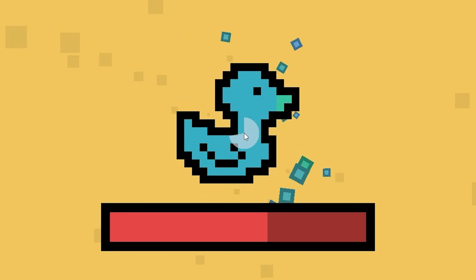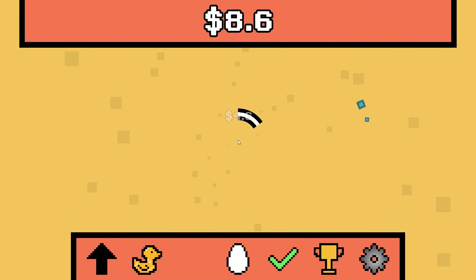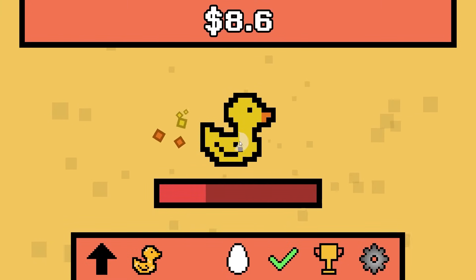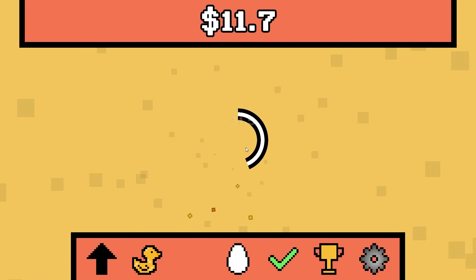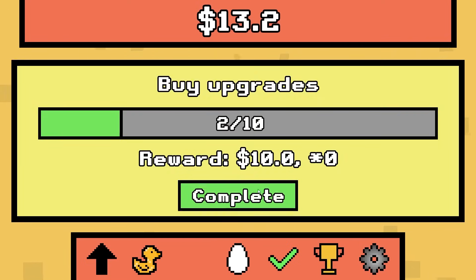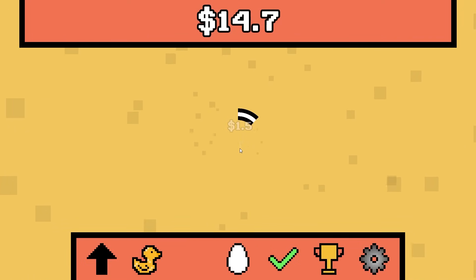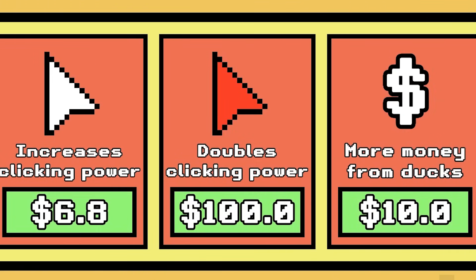Oh look, he just spawned — I think it's just a random chance for it to appear. He gave me $4.6. We need to get another one because I deleted it like an idiot. I also need $1,000 to reduce this click cooldown, and I need to buy eight more upgrades to finish the quest. Give me another blue duck. Let's buy duck spawn faster and buy it a couple times.